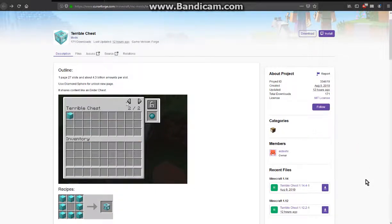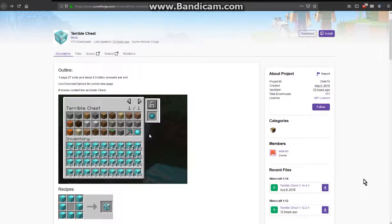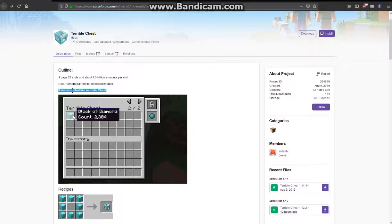Hello everyone, welcome to another Forge 114 mod review, this time on Terrible Chest — a mod that allows you to put in tons of storage on multiple different pages, as well as having it share content like an ender chest.